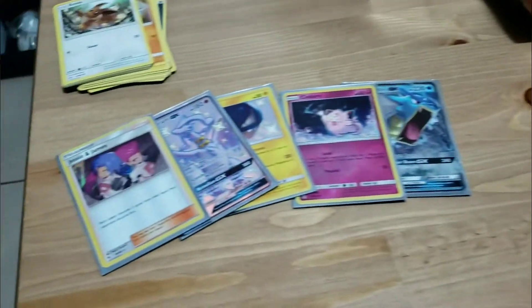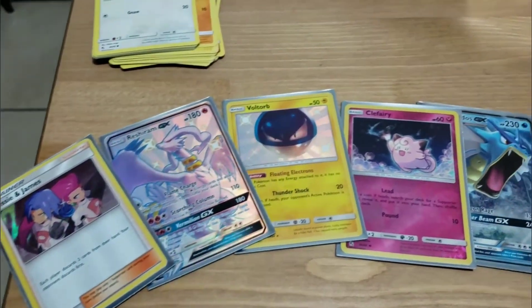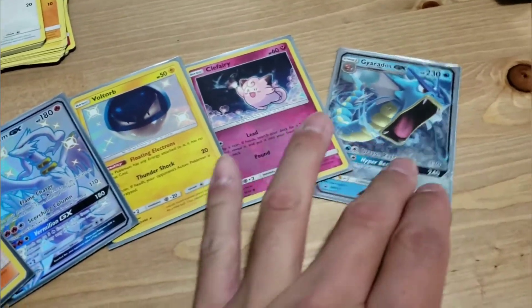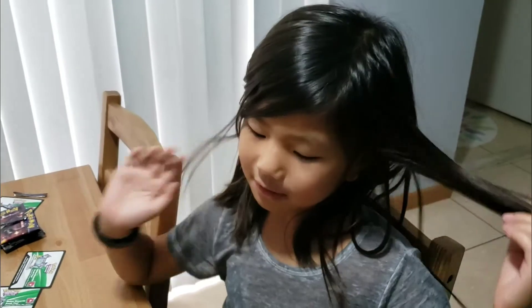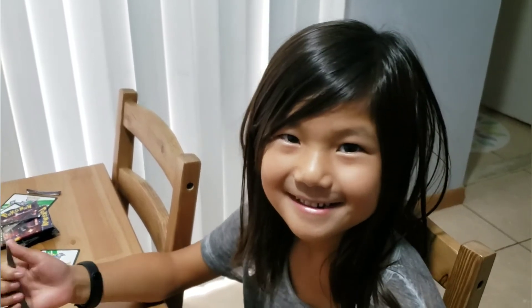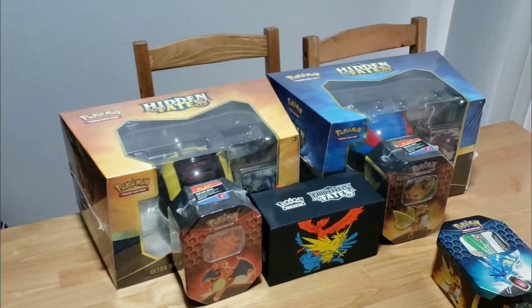Let's look at our collection: we got a Shiny Jesse and James, a Reshiram GX, a Shiny Voltorb, a Shiny Clefairy, and of course the Gyarados GX promo card with the four packs. Not bad — nice pull for our first Gyarados tin! We didn't get the Charizard, but maybe next time. Stay tuned — hopefully out of one of these boxes or any future boxes we might get that Shiny Charizard. Stay tuned, bye! Please subscribe and comment down below.